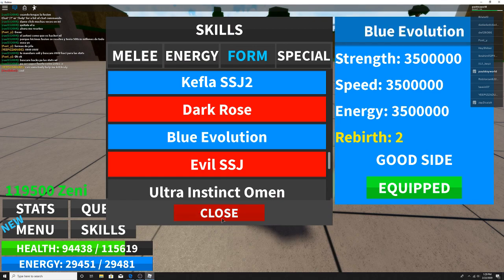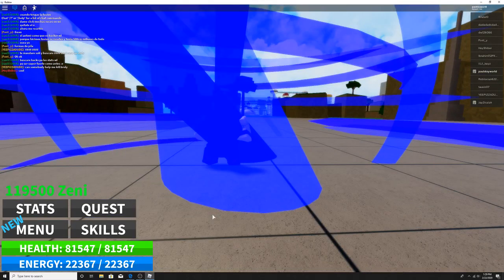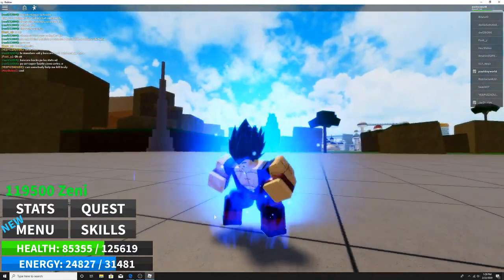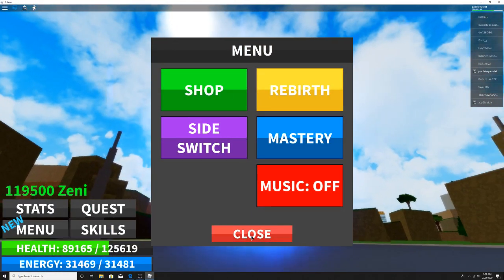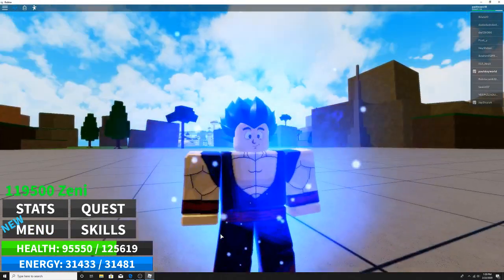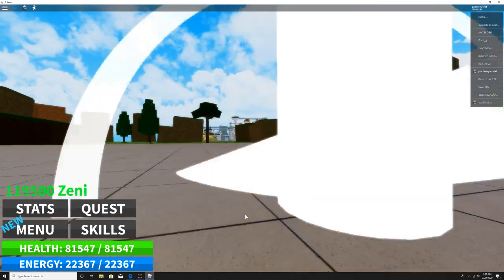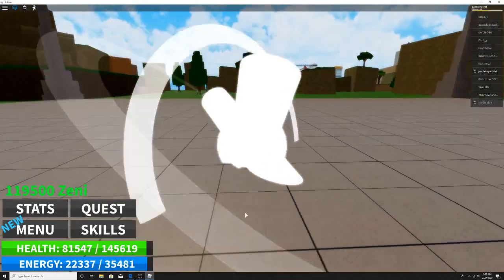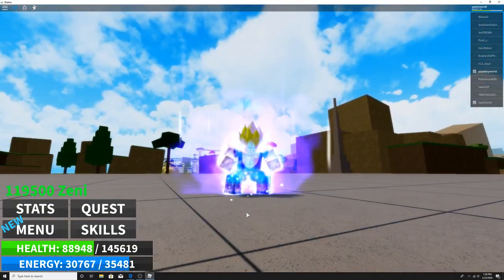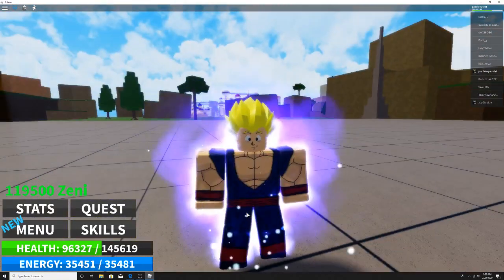Blue Evolution — this is one of my favorites. It has like particles. Let's just turn the music off. This is pretty cool, I like it. Ultra Instinct Omen — I think it's pretty neat, honestly. It's pretty neat.